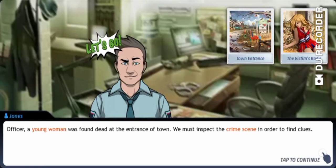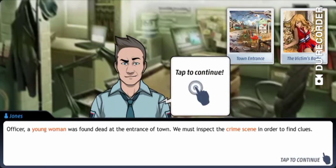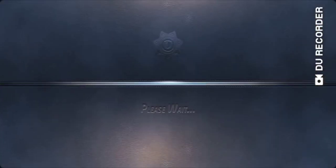All right then, okay, it starts us off. This is David Jones, officer. I know what to do, officer — a young woman was found dead at the entrance of town, we must inspect the crime scene in order to find clues. Yeah, I know how to play this game; I used to play it a long, long time ago.